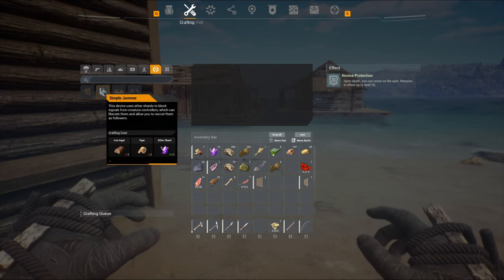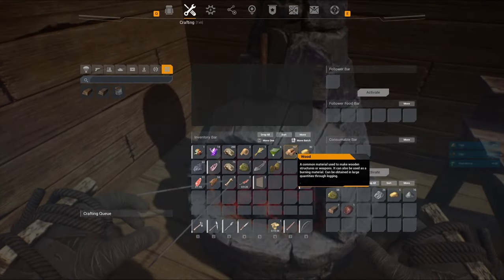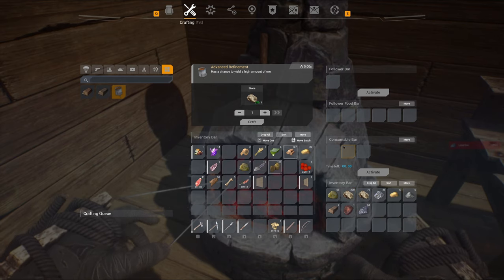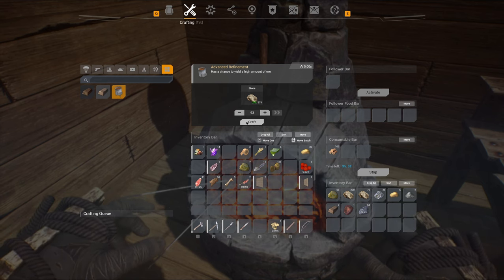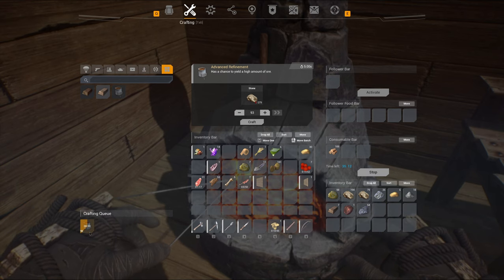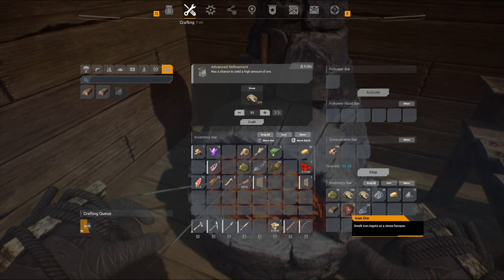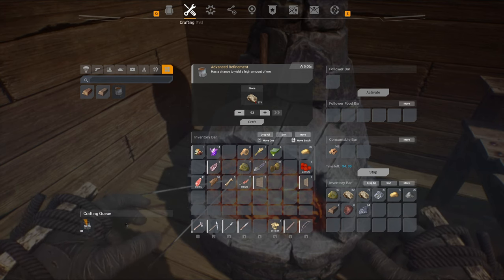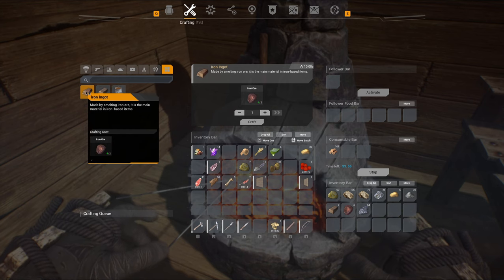We'll make a simple jammer — we need two iron and two tape. Let's see if we can get some iron ore from the rock. 93 hits at once — let's see what happens. I wonder if I'm getting XP for it. There are two iron ore so that'll make one bar. It's like a total lottery — totally random what material you get from stone. There's another iron ore. I'll just cancel and make a couple of iron bars.